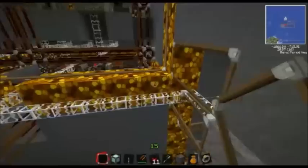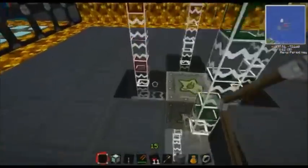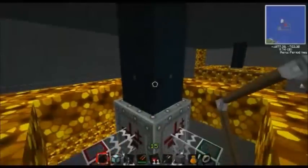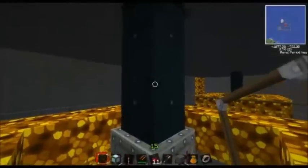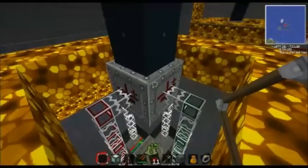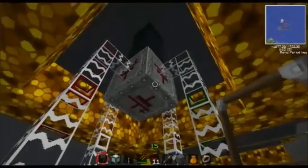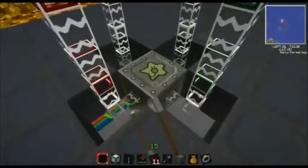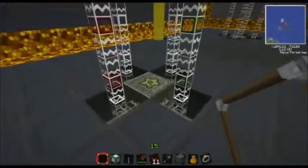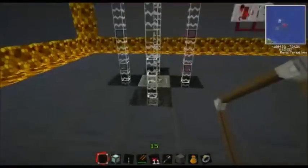The compressors are powered by the reactors. The reactors have a 4x triple insulated high voltage cable coming out of the bottom and going down into a high voltage transformer, which converts it into high voltage. Four glass fiber cables take it into an MFSU, of which there is one at each of the four reactors.